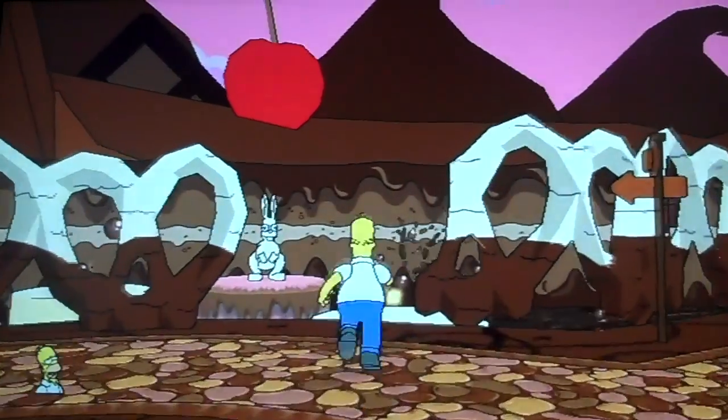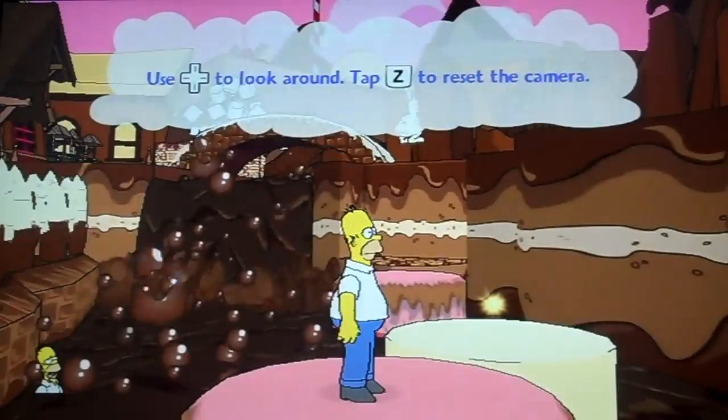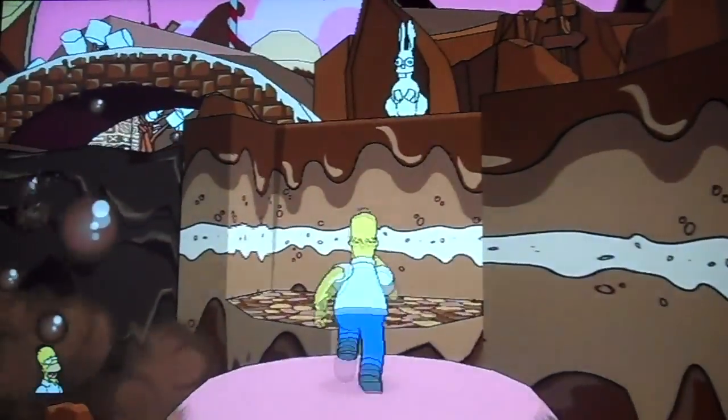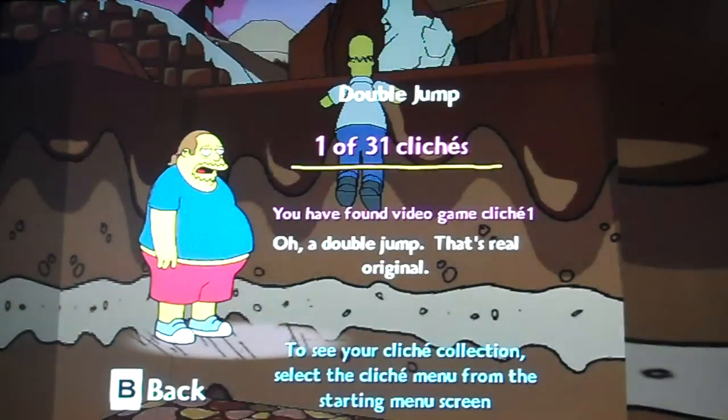If you tap Z you can reset the camera. There are these things called Clichés — the Comic Book Guy is right there going 'Oh, double jump — that's real original.'